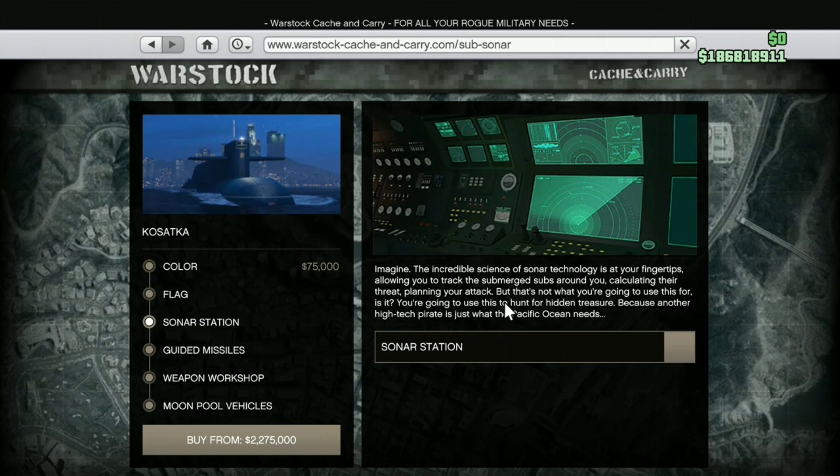We finally have the Cayo Perico Heist DLC and it's looking really promising. When we go into the submarine after I purchase it and do the tour, we can actually access the new island right away. I may do the new island as a separate video in just a little while, so stay tuned — definitely subscribe and turn on post notifications.